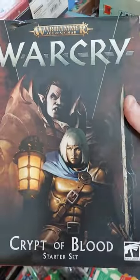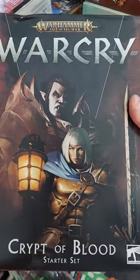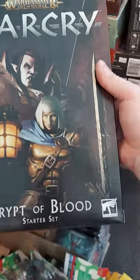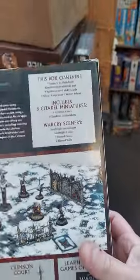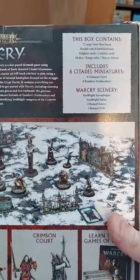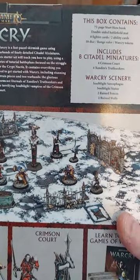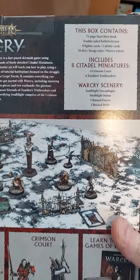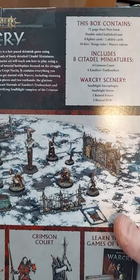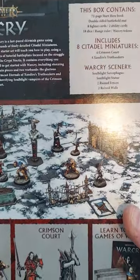From Games Workshop: Warcry, which is the skirmish version of Warhammer Age of Sigmar — the Crypt of Blood starter set. This box contains a 72-page starter book, double-sided battlefield mat, eight fighter cards, two ability cards, eight dice, a range ruler, Warcry tokens, four Crimson Court miniatures, eight Xandire's Truthseekers miniatures, and some scenery.